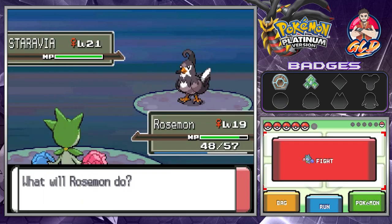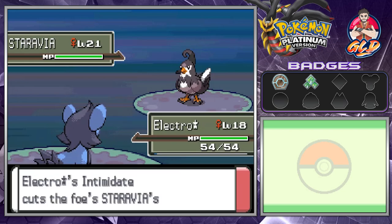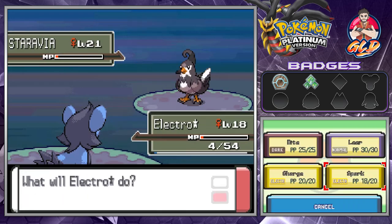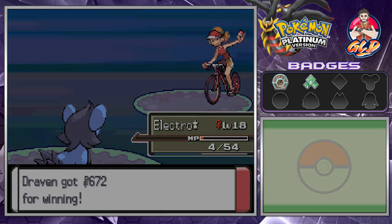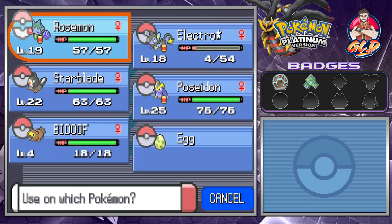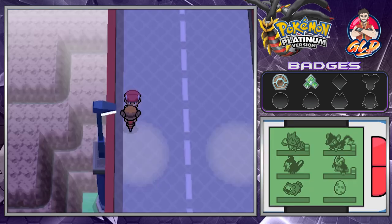Here we are taking on Megan the Stallion. Offscreen, I did give Electro Star the Experience Share so it can grow a little bit faster. Endeavor messed us up a little, so let's go ahead and use some potions right here. There we go — let's start battling some trainers.